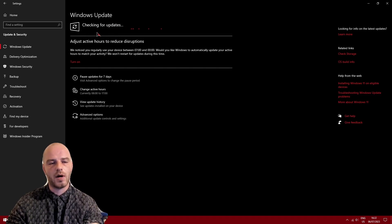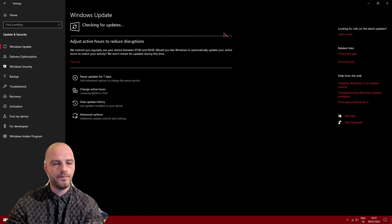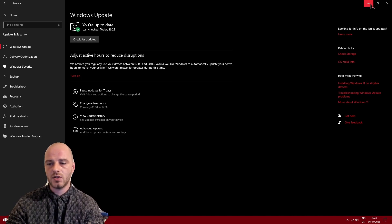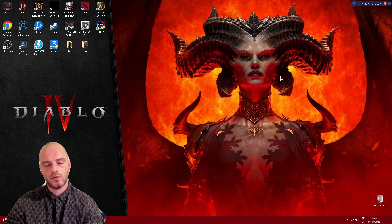If you click Check for Updates, this will check Microsoft servers for any available updates for your Windows and download them automatically. I'm already up to date so nothing to download. But take note that whenever you do Windows updates your performance is drastically decreased and you most likely have to restart your computer at the end of the update, so keep a note of that.